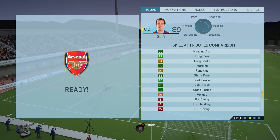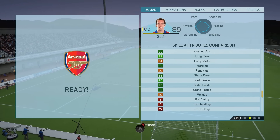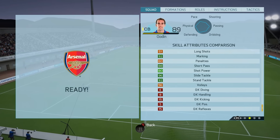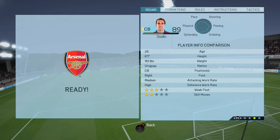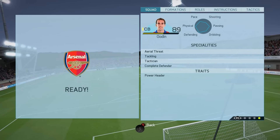He feels very confident on the ball. With 74 pace, 73 passing, and 70 dribbling, you can go on mini runs with him — run out of your box and probably get it to midfield or the halfway line. He's also good at tracking back; with medium-high work rates he should be in position, and because of his pace he does manage to track back a lot.